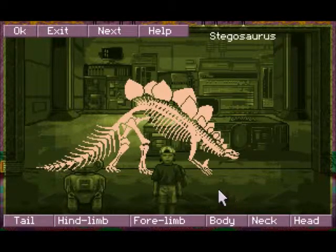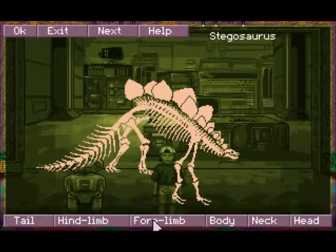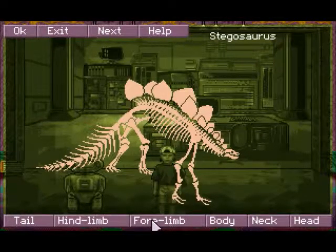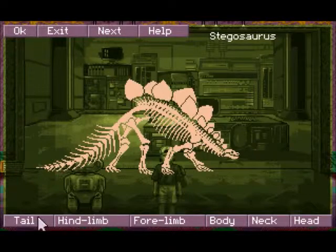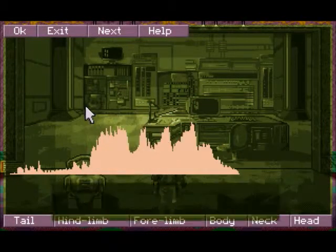The Stegosaurus is fairly simple because most of its spine has plates on it. But the tricky parts are its head and legs, because there are four quadruped dinosaurs that we have to put back together. Even if the feet match, they could still belong to a completely different dinosaur. Once we have something assembled that looks right, we hit OK to test it, and the computer rejects us.